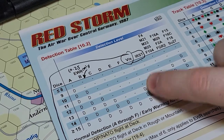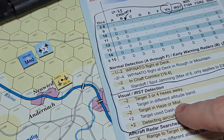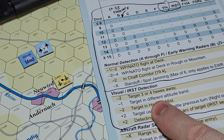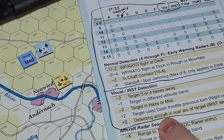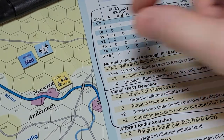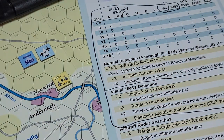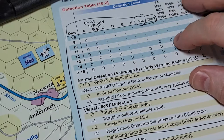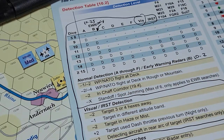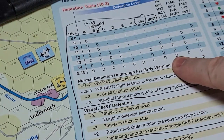So for visual detection — let's bring this in and roll. Target is two to three hexes away, same altitude band, no haze, no dash throttle — detecting aircraft in rear arc of target, let's turn him around. That gives a plus two. Visual roll: six plus eight — fail. Now kick in the IRST for a second attempt. Same plus two modifier but on a slightly better table. Roll: 13 plus two equals 15 — detected!